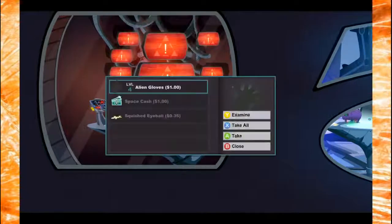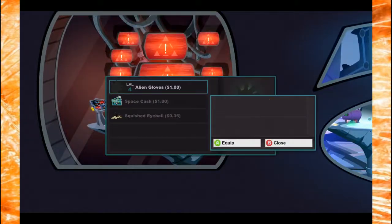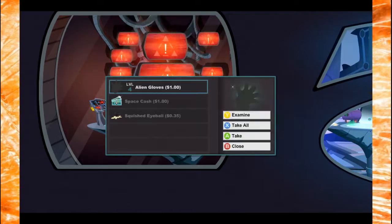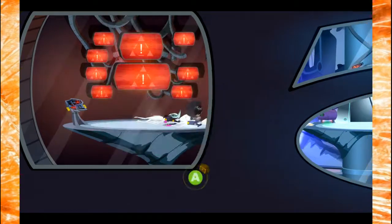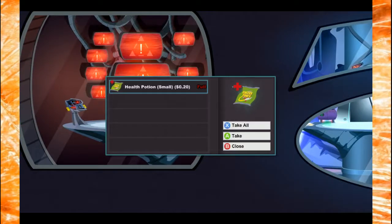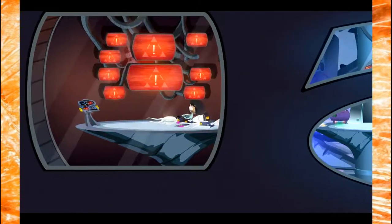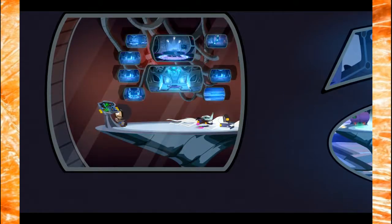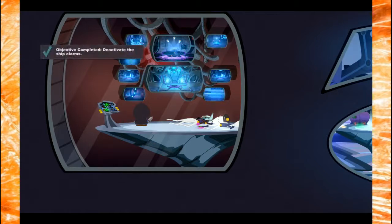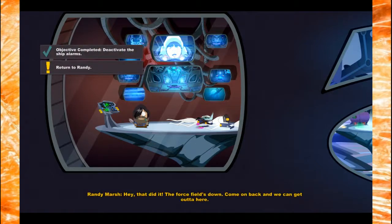Hey guys, welcome back to another episode. My name is Mobb. Alien gloves - gain one PP when you block. That's cool, what if that applies to multiple blocks? Alright, there are three people to loot. Looted that one, looted this one, there's three of them. Let's go! Alright Randy, I got you. What's going on? Completed deactivated ship, the force field's down.